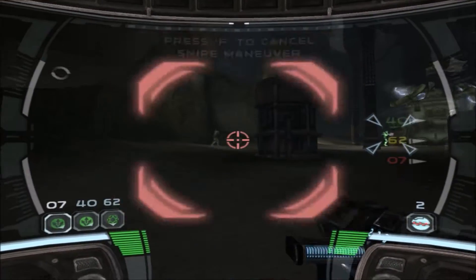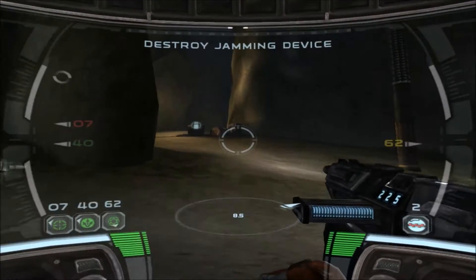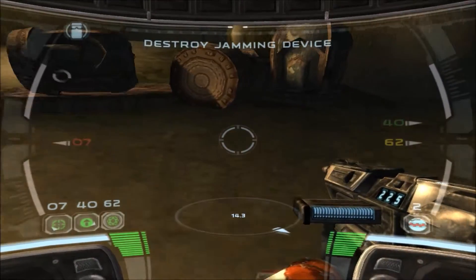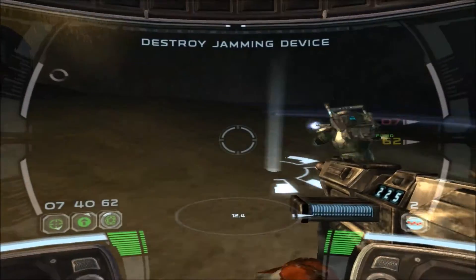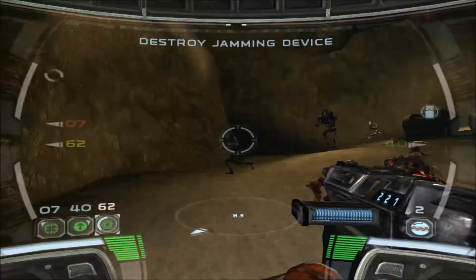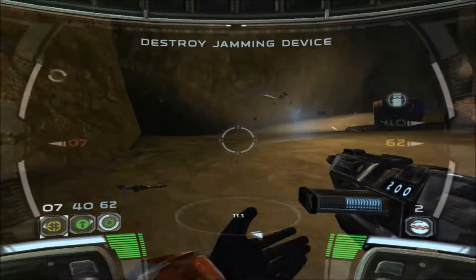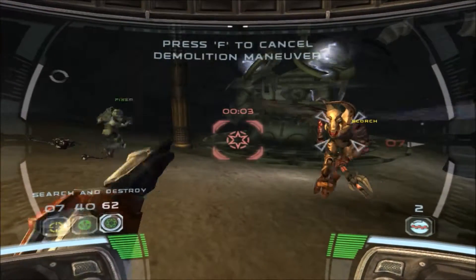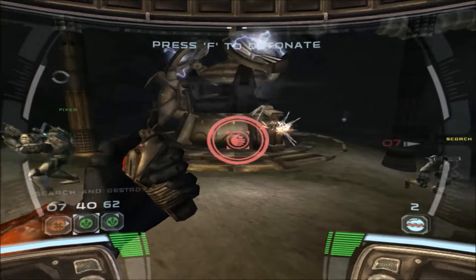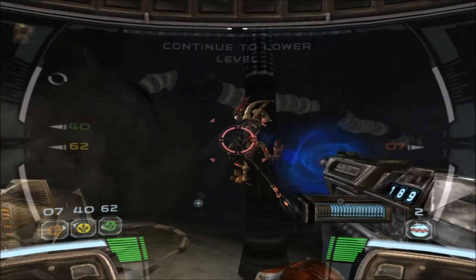Place a charge on the jamming device. Setting charge. Assume snipe position, Delta. Establishing position. Secure that area. Yes, sir. The jamming device is interfering with my visuals. Defend this position. Roger that. Take offensive formation. Eliminate target. Explosive set. Nice work.